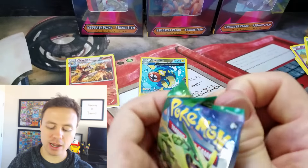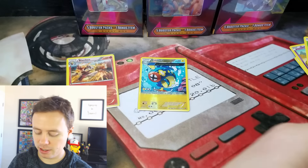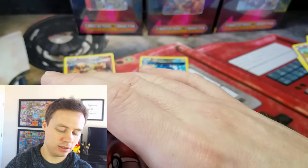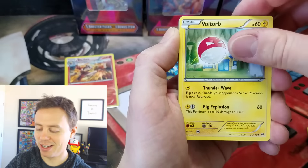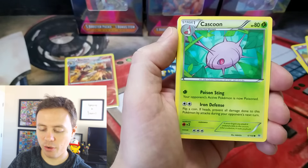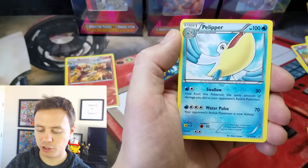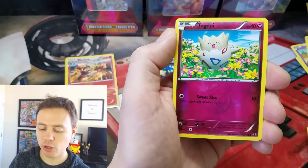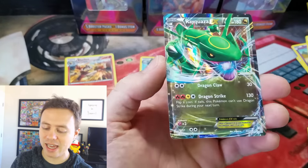Not much going on in terms of Roaring Skies pull rates there. Let's move on to our last pack of Roaring Skies. Meowth. Cascoon. Manectric. Trainer's Mail — that's a sought-after Trainer card. Pelipper. Togepi Reverse. And our last card of the video is — hopefully it's an Ultra Rare to make this worthy. Nice. A Rayquaza EX. Very cool.